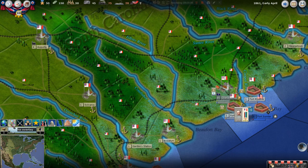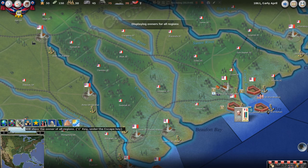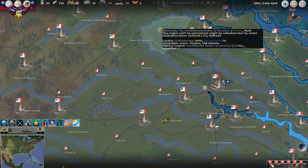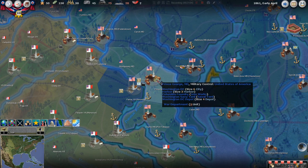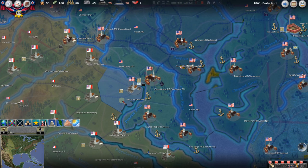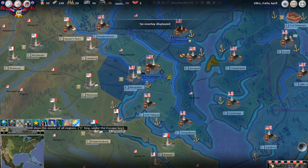Here we have map overlays. Right now we have no overlay on. Military control overlay: this shows gray for Confederate and will turn blue for Union. Here's DC, here's the Potomac, here's Fairfax — the Union is just across the river, which is the historical starting point at the start of the Civil War. This shows you military control. Supply overlay will become very important as we play — you'll want to know where your supply lines have been cut.